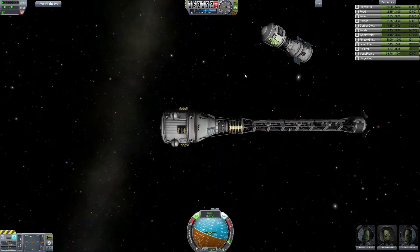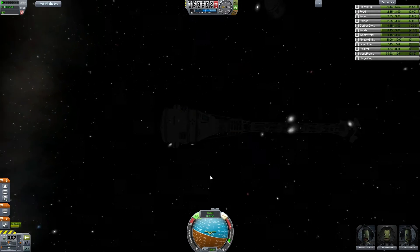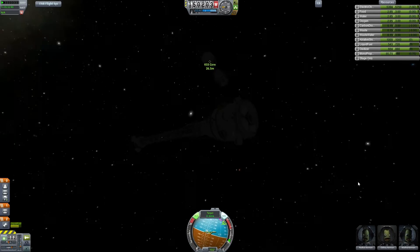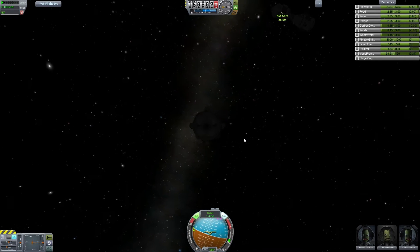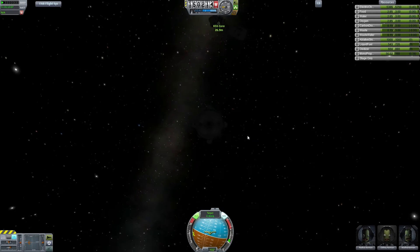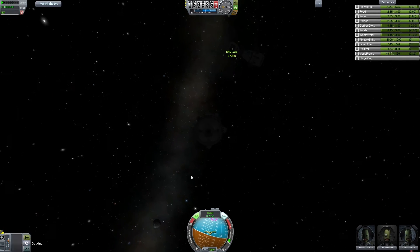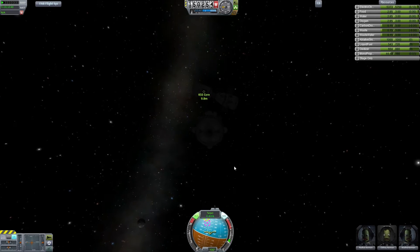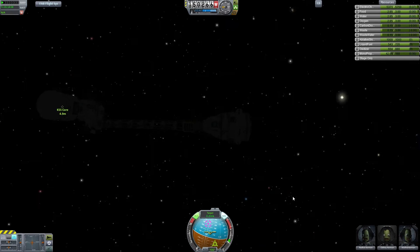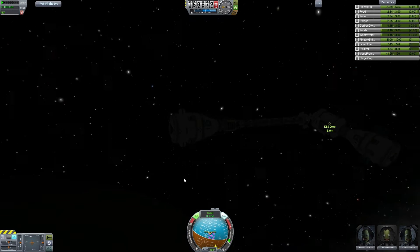In every save I end up with a massive thing in orbit somewhere, but in this save I really haven't had the infrastructure to keep people up there indefinitely. One of the things we will get in the tech pretty soon is some CO2 scrubbers and water recycler thingies, but we would need some more science points first to unlock them. So this is a smaller version of what is to come.